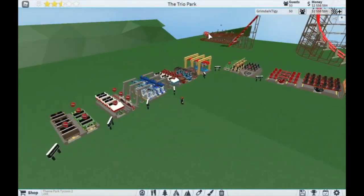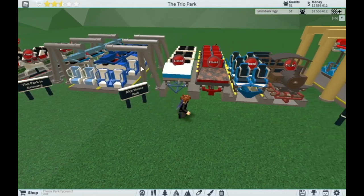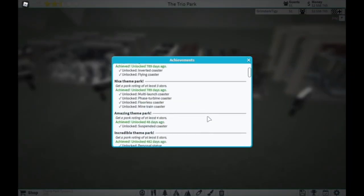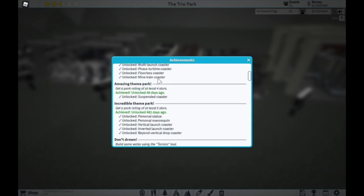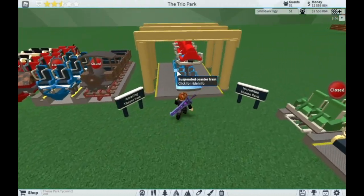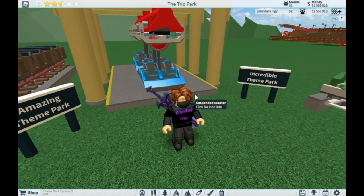Two stars is pretty simple to get — this park has two and a half stars with half the rides not even open, so it's fairly easy. Next up, we have the Multi-Launch Coaster, Phase Turbine Coaster, Floorless Coaster, and the Mine Train, which are all unlocked from the 'Nice Theme Park' achievement requiring three stars. That unlocks four coasters, so it's a pretty good milestone to aim for.